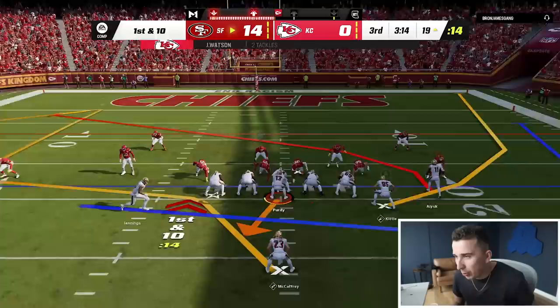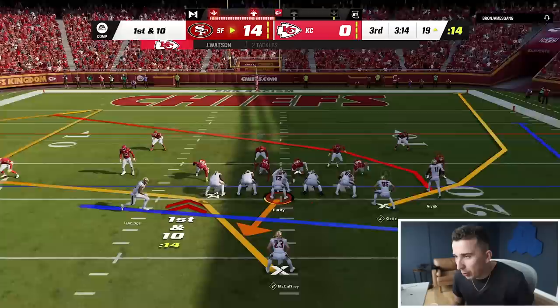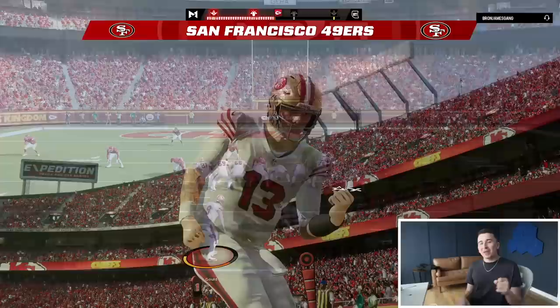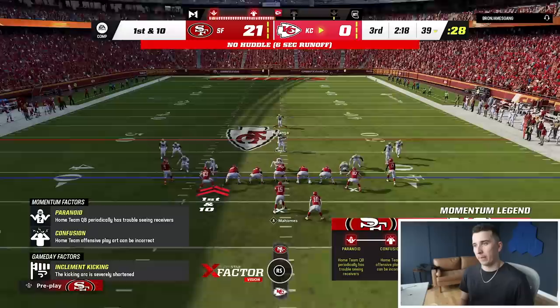Red zone — this play will work. Kittle's going to get one-on-one coverage with all the motion. Fake there, fake there, boom up top. No. If he runs with Samuel, you keep it. Go Brock! Love that. Finally caught him — he finally had to run after Debo Samuel. And we are in the end zone for a 21-0 commanding lead over the Kansas City Chiefs.